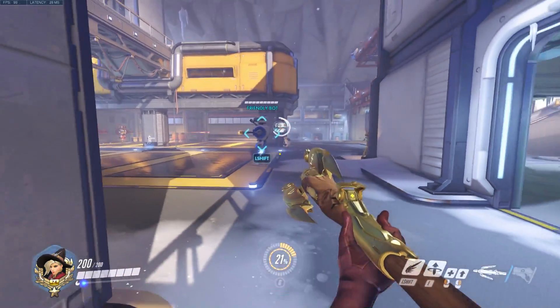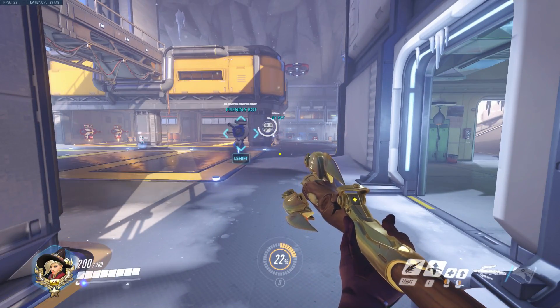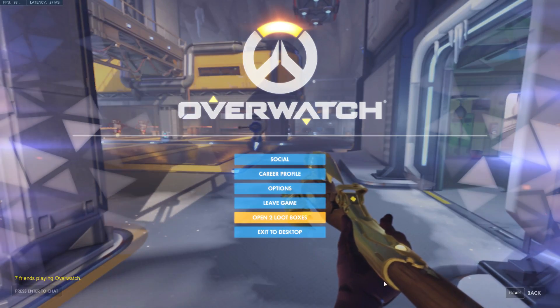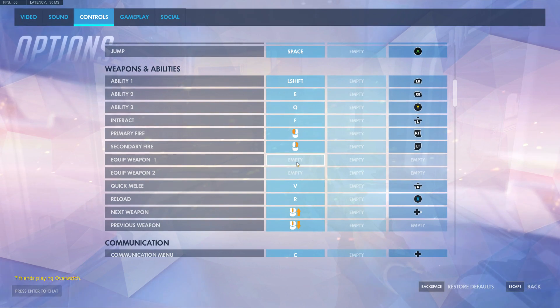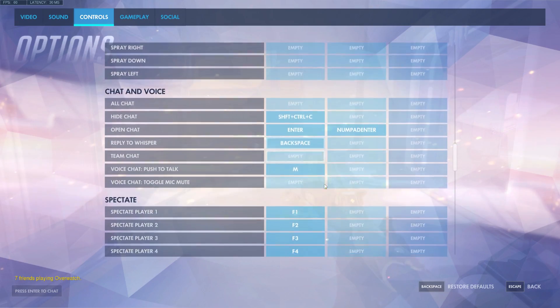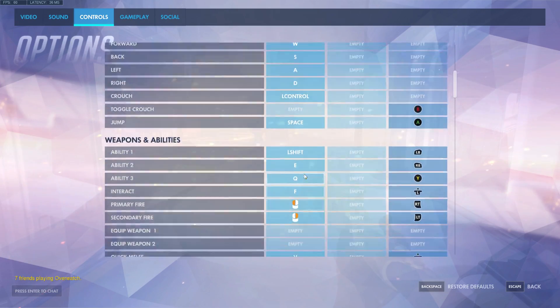Okay, so the first thing that you want to make sure — and I don't know if this works on console, but please let me know if it does or how it works — anyway, the first thing you want to make sure is to go into your options and make sure that your control key, or whatever your key binding for your crouch is, isn't bound to anything else. So just make sure you go through and make sure control is solely for crouching, which I have done here.